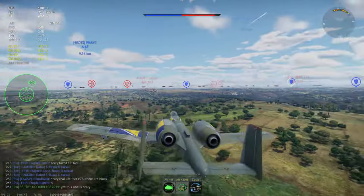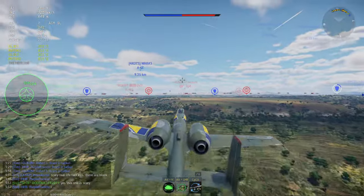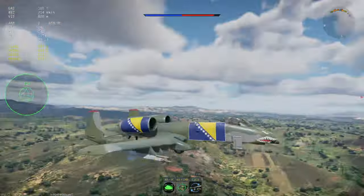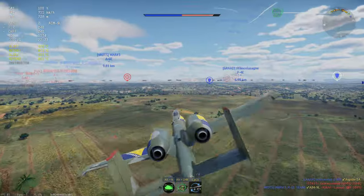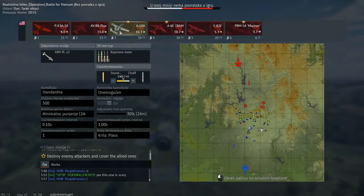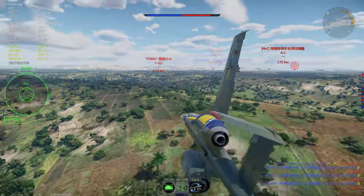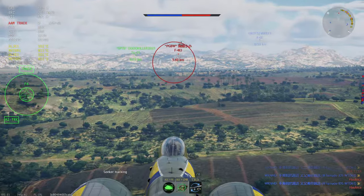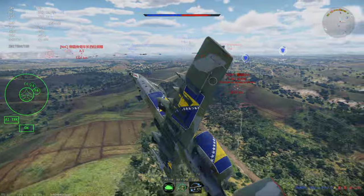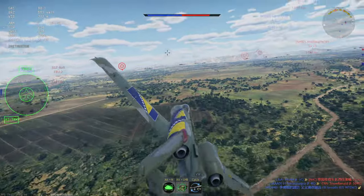I've got two loadout windows here. I chose the 'nine else' preset — basically I want to have something against planes, even though I have my very powerful cannon. I'd like to have the IR missiles because they don't take as much of your climb rate as other loadouts do. I'm going to be destroying some planes and probably focus on ground targets as well.